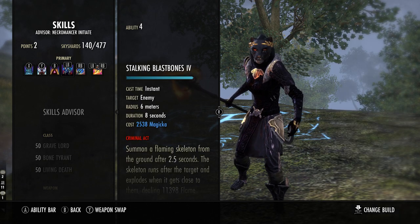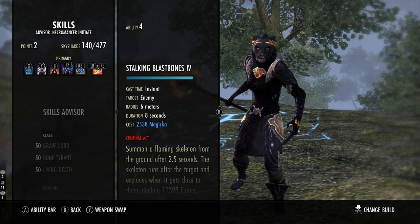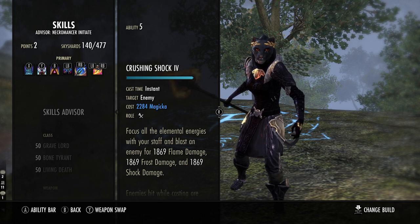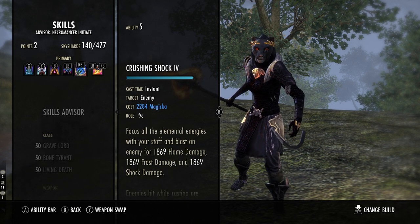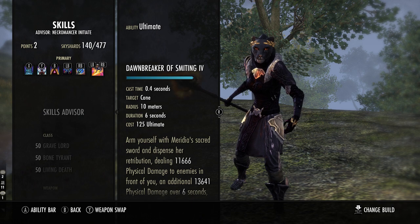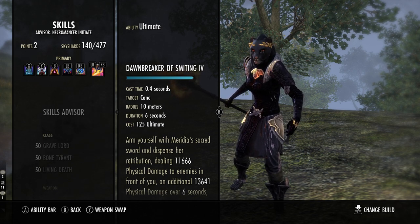Stalking Blast Bones is a hard-hitting ability — you want to try and line it up right before you burst so you get as much damage as possible. Crushing Shock is your main spammable when you're not lining up your burst; it keeps pressure on enemies without needing to hit your synergy or Blast Bones. Dawn Breaker is the best ultimate right now and combos with this build. I don't like Frozen Colossus anymore — it got nerfed so hard it just doesn't do enough damage. Dawn Breaker is just better in every way for this.